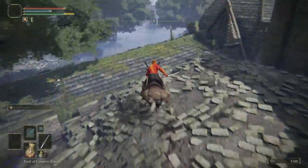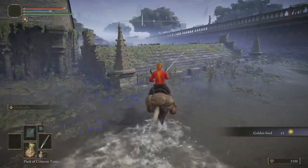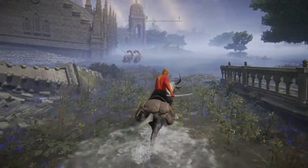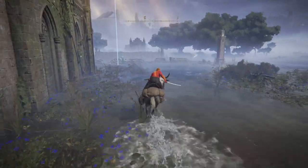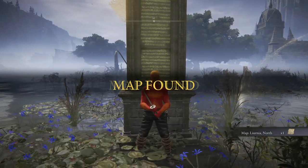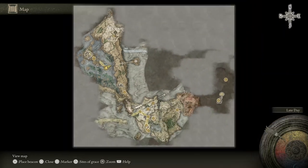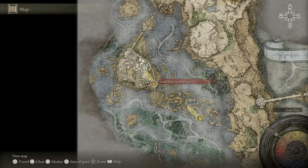It's a golden seed — grab it, you'd be a fool not to. There's some enemies with weird swords. It's the map piece — Liurnia North. It doesn't even open up the region that we're going to, but it helps a little bit — at least we've opened this map up here. Go back to the South Raya Lucaria Gate Site of Grace.